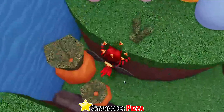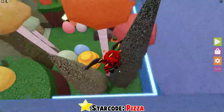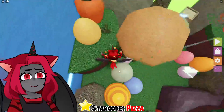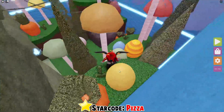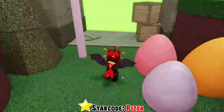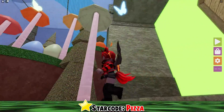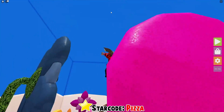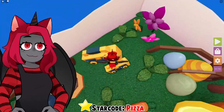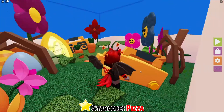Sometimes they're easy to find, sometimes they're super hard. Any buttons over here? Nope — no button up there. Any buttons here? No buttons here. What about behind here? Nope. Oh, is that a button I see? I think it only sparkles if you hover over it — that's fair. Found this one already!